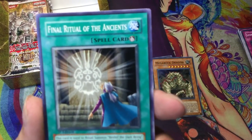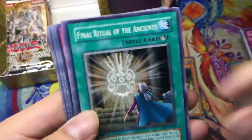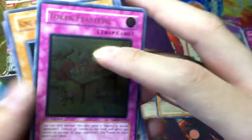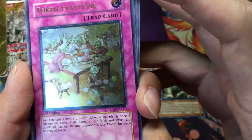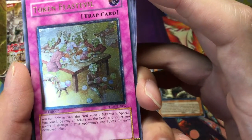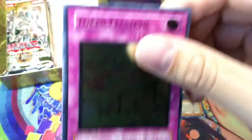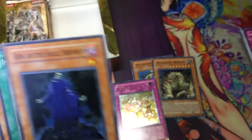We got Final Ritual of the Ancients and we got Token Festival — Ultimate! You can only use this card when a token or tokens are special summoned. Destroys all tokens on the field, but deals 300 damage to your opponent for each token. I guess that's okay — not the ultimate I wanted.